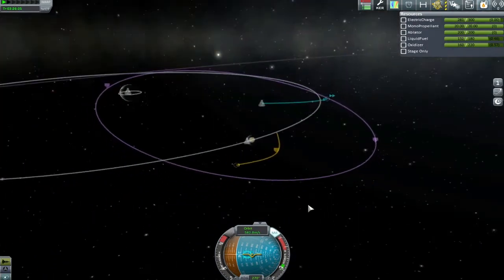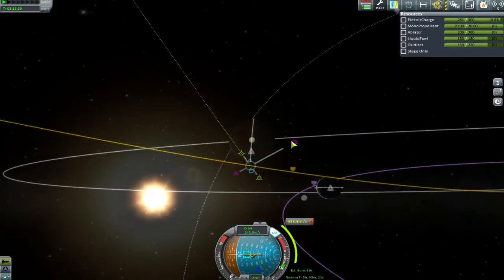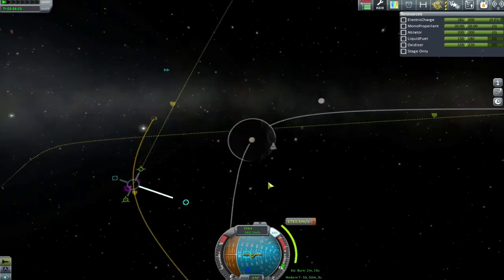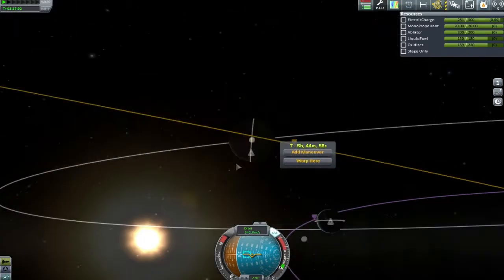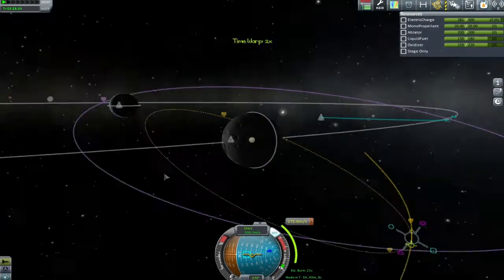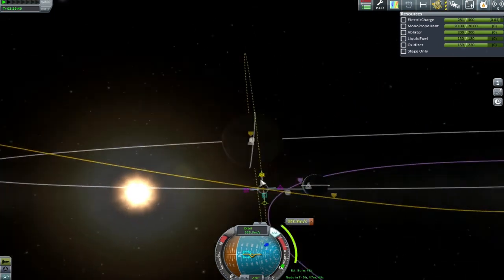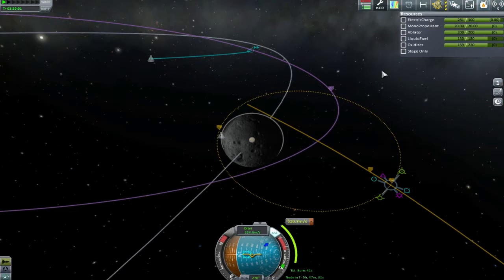What I'm going to do now is try to get my periapsis out as close to the far side of the Mun's sphere of influence as possible, since the orbit I need happens to be on that side. That way, when I make my 90-degree inclination change I'm traveling as slowly as possible, making greatest use of my delta-v. This is how inclination changes work: if you have a big one to do, make sure you're traveling slow before you do it — that way you've got least delta-v to overcome.